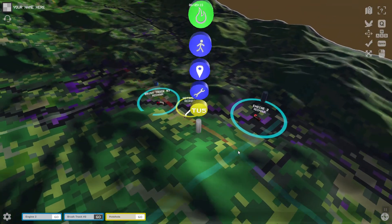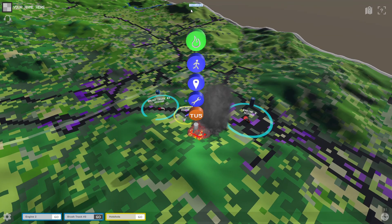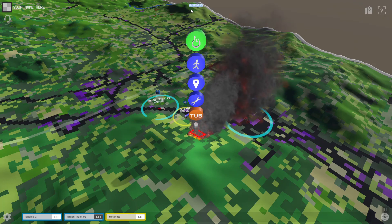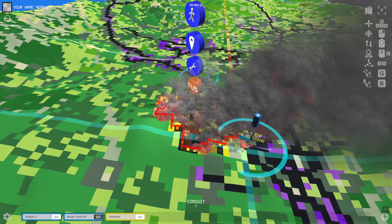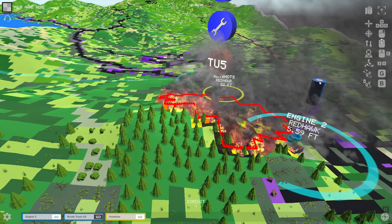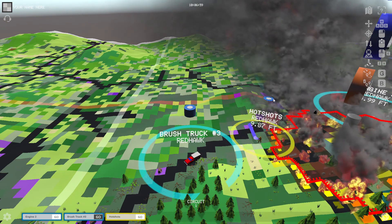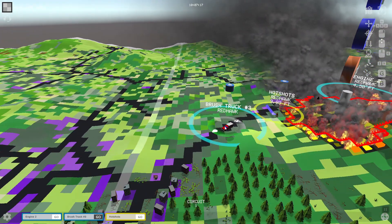If we have a fire, let's increase it by another three hours. Now if I move far enough from the water source, you'll actually gradually see the water level go down here.